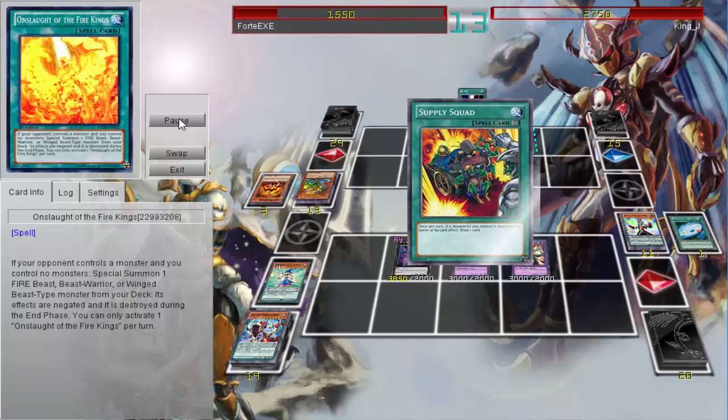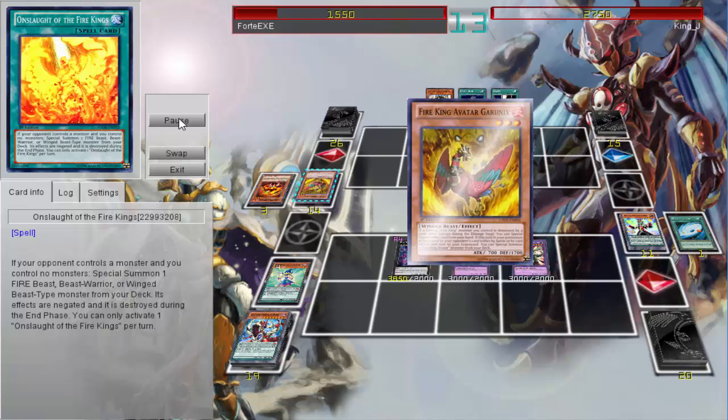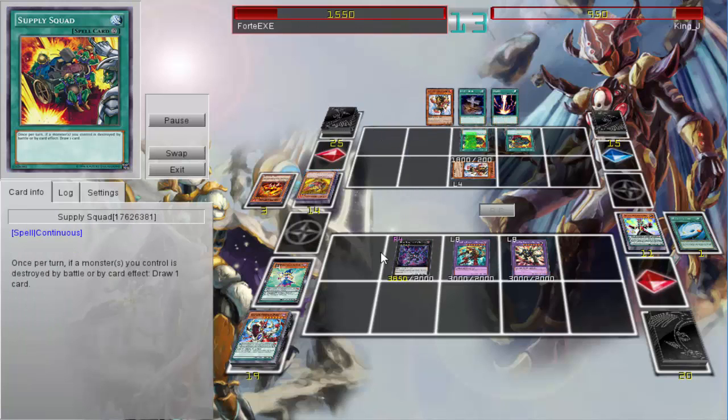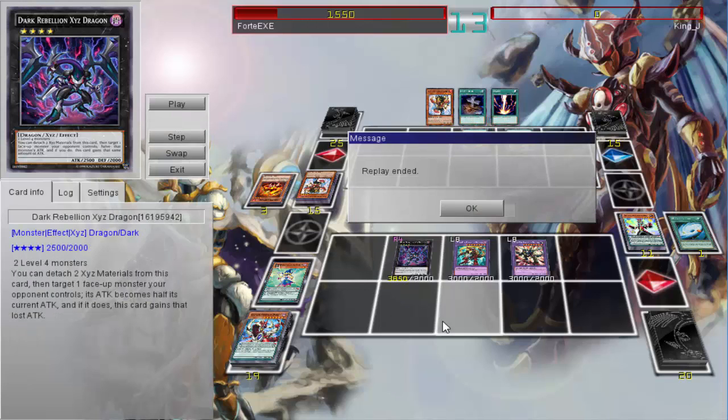Dark Rebellion's effect weakens Grunix, and here comes all the damage. There's basically nothing the Fire King player can do because there's a lot of damage going after him. With Beast Eyes it doesn't matter if you're destroying a defense monster — you still inflict damage because of that beast monster. And there you go — he wins the duel! Really cool to see all three of those monsters on the field.